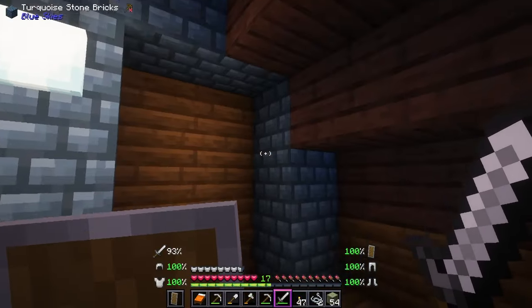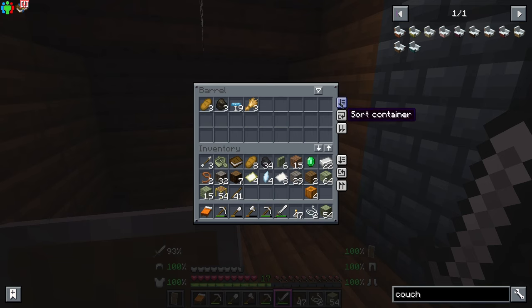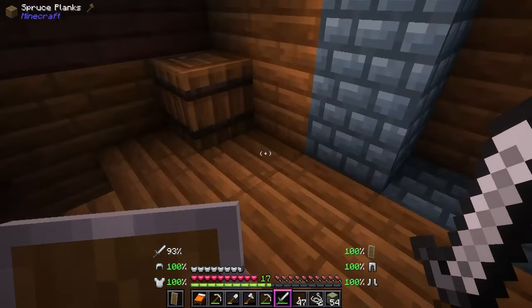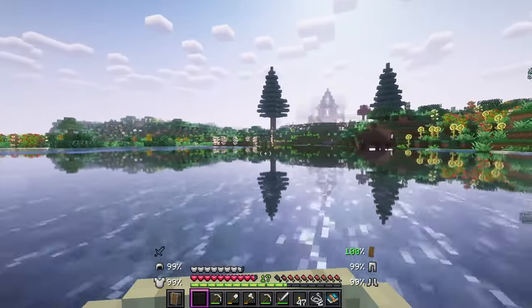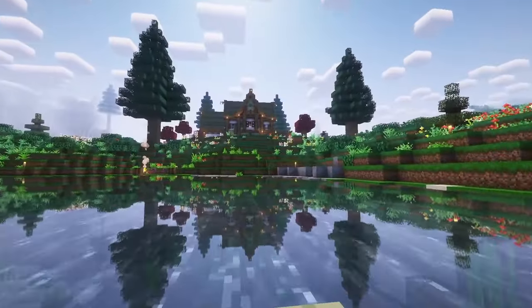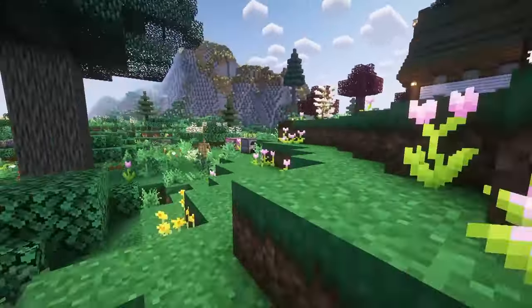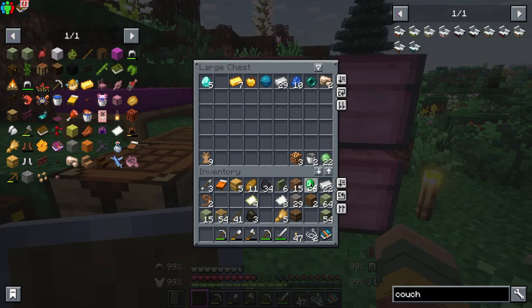So we're going to have to run home and get ourselves some emeralds and come back and make a purchase. Let's run back home and then we'll get this thing lit up and see what adventure awaits us. It's so magical looking as we see our starter home start to appear in the distance. That is such a pretty sight to be sailing up to. We were originally supposed to be looking for sheep — it's amazing how quickly we can get distracted into another journey.